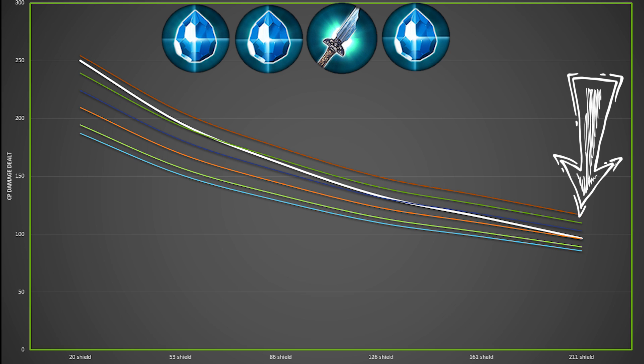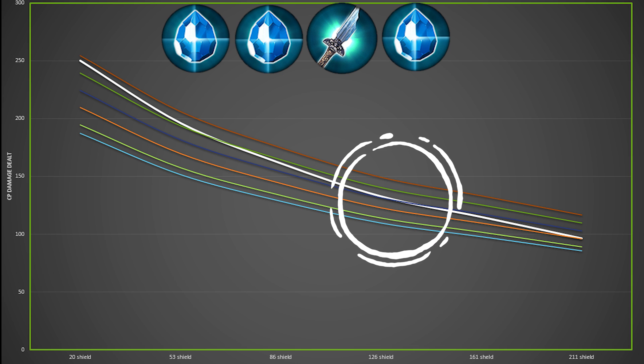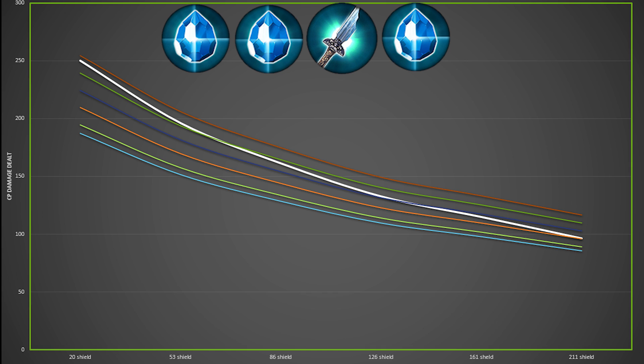You'll see throughout the course of that line, at the various points, that Broken Myth becomes better. For instance, at 126 shield, Broken Myth becomes better at five stacks. At 53 shield, Broken Myth becomes better at seven stacks. So it takes a number of stacks to get Broken Myth performing better at just two CP items.